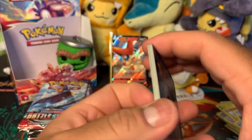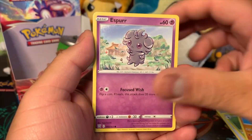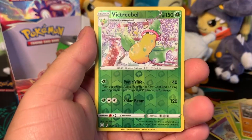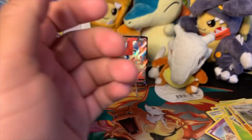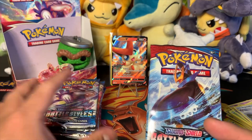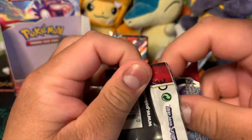We got Dark Energy, Level Ball, Spewpa, Plusle, Scraggy, Espurr, Shinx, Blipbug, Pawniard, Mankey, Victreebel reverse hollow, and Edgesworth regular rare. Next one — we need a better pull because we're almost halfway done and we've only gotten those few hits so far.